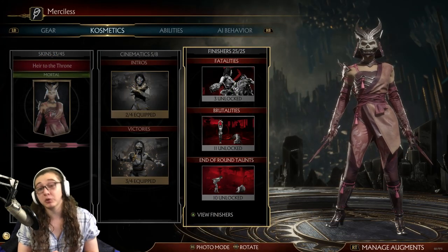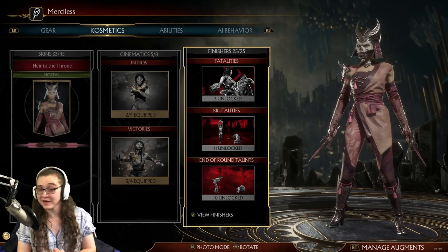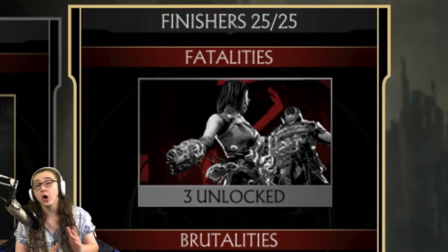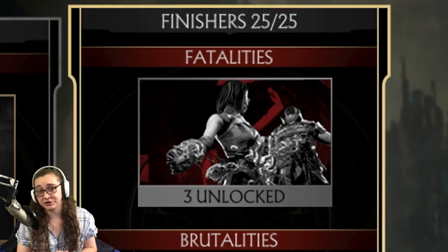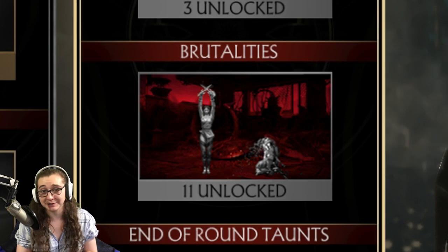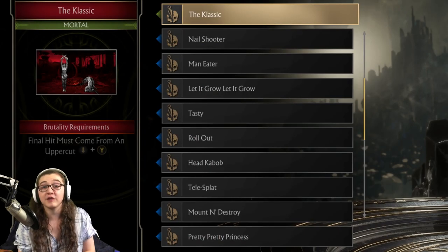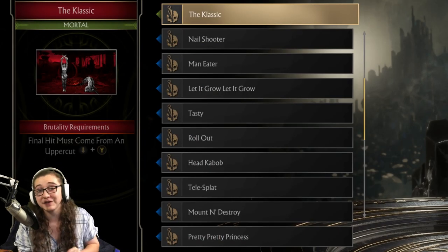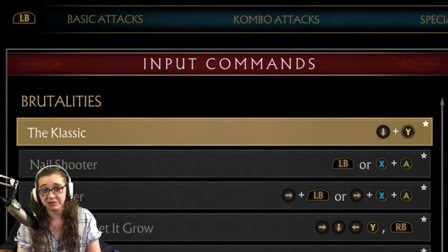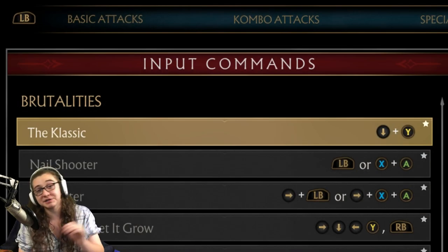You all know how it goes at this point. We're hopping right on over to the cosmetic screen to show you that as of this video's release date, I currently have all 25 out of 25 finishers for Melina, which means today's video is going to be featuring 11 different brutalities. We're of course going to be starting off with the classic today, but again, if there's anything in particular you have come here to learn, please feel free to hop on down below and those timestamps should get you where you need to go.